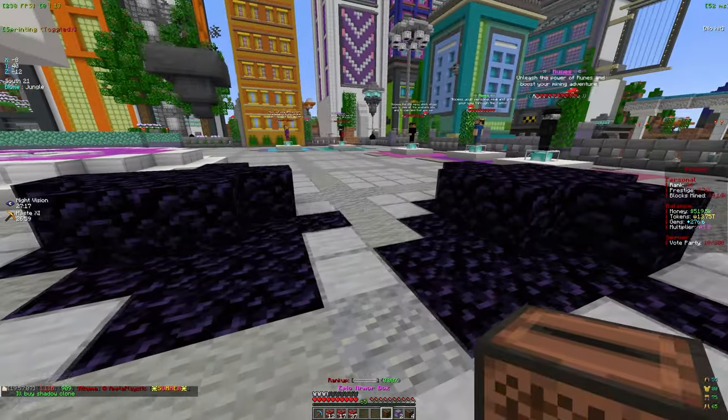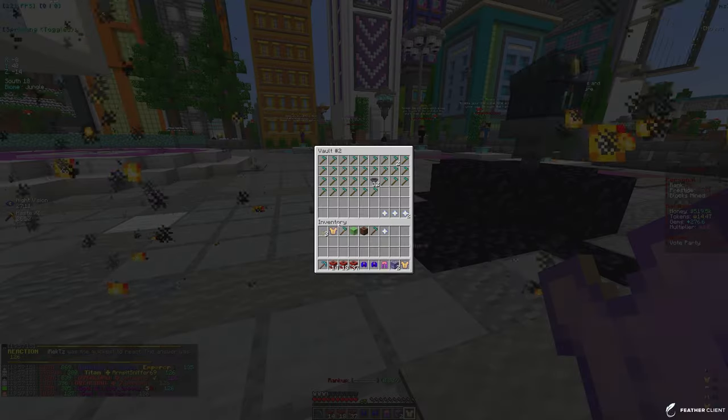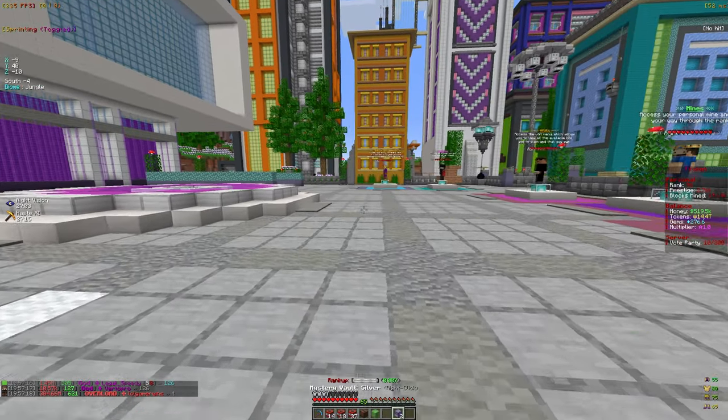Opening up these caches and all my armor boxes. We got a legendary chestplate, which isn't bad, but I think we already have one so we don't really need it. Let me just put on my PV for now. We have some more armor boxes and skin boxes too.